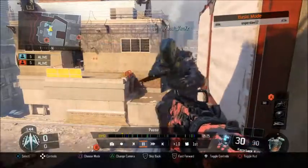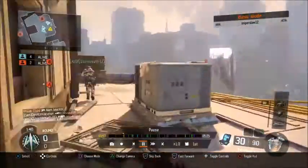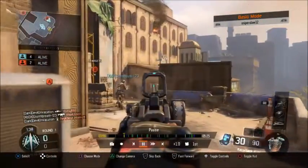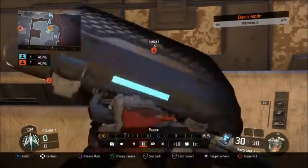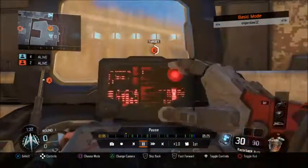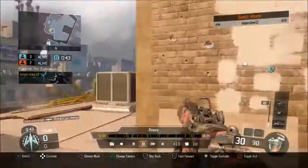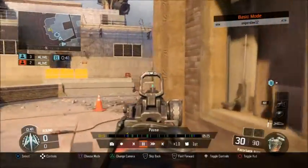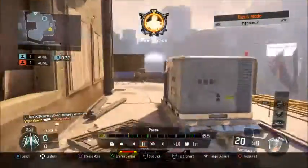I do a nice little jump shot — I kind of stuff it up — but if you do that jump shot correctly and go over to the right, you can see if anyone's up top on the roof. I'm pushing up, my teammates get three intro kills, so I lay the bomb down. As you can see, no one's watching the flank except for that one guy who dies, so I quickly plant the bomb.